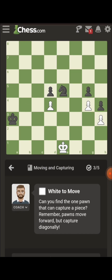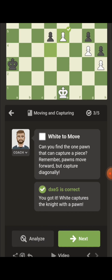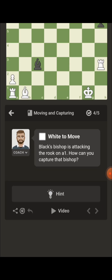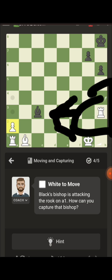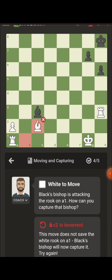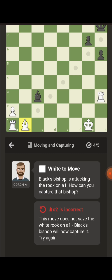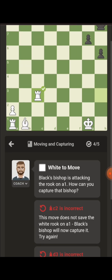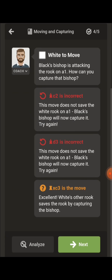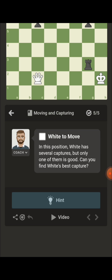Can you find the one pawn that can capture a piece? Pawns capture diagonally. It looks like the bishop is attacking the rook at a1 — I remember now, let me show you how to do it. Okay, so now you can see I can move that rook, or go to their bishop. I'm pretty sure it's called the rook — the one I circled earlier.